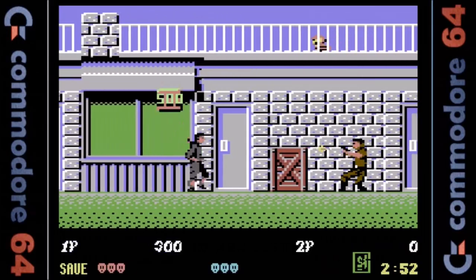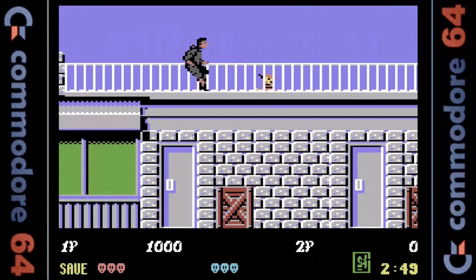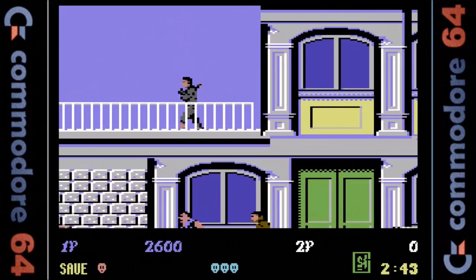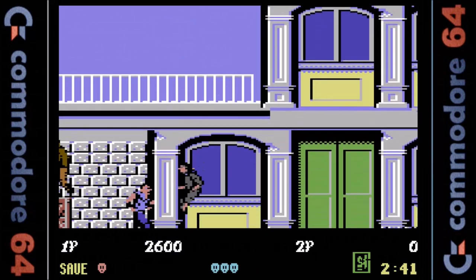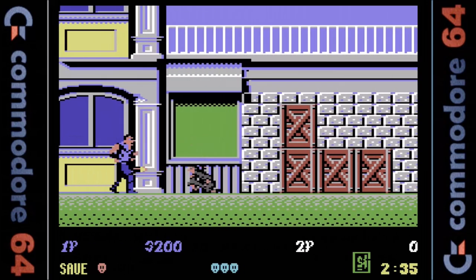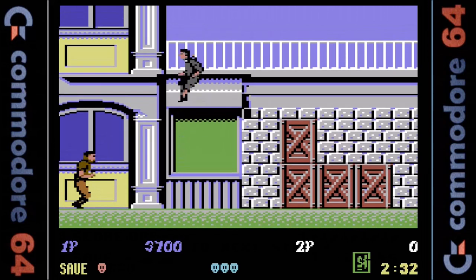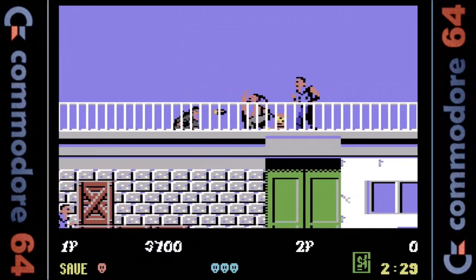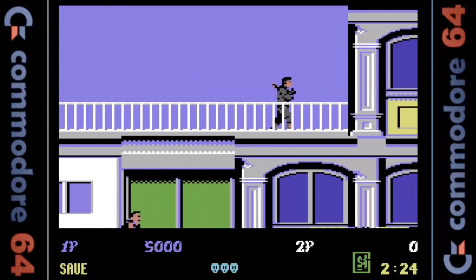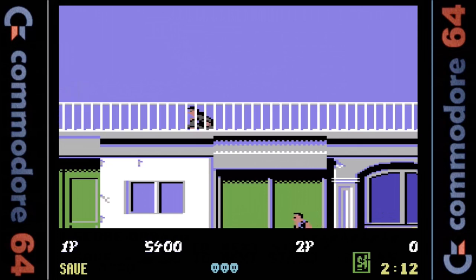The Commodore 64 version is up next and right from the get-go it received high praise in reviews. While the sprites are large, they are not very detailed, and the colors are dark and murky which unfortunately hurts the overall presentation. The animation and scrolling though is silky smooth, and the gameplay is fast and very close to the arcade original. There is an excellent tune on the title screen, and while there is no music during gameplay we do get nice sound effects. Once again we only have one fire button, but it's an excellent conversion despite the control issue.